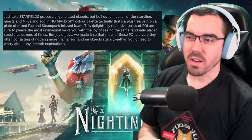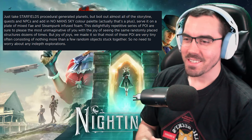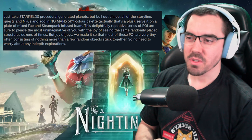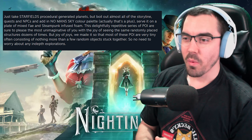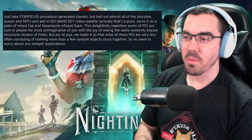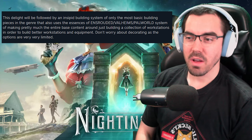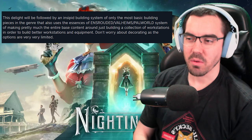Just take Starfield's procedurally generated planets, but boil out almost all of the storyline, quests, and NPCs. And in No Man's Sky's colour palette — actually, that's a plus. To serve it on a plate of mixed fey and steampunk-infused foam, this delightfully repetitive series of points of interest are sure to please the most unimaginative of you with the joy of seeing the same randomly placed structures dozens of times. Most of these points of interest are very tiny, often consisting of nothing more than a few random objects stuck together, so no need to worry about any in-depth explorations. This delight will be followed by an insipid building system of only the most basic building pieces in the genre — the essence of the Enshrouded/Valheim/Palworld system of making the entire base content around just building a collection of workstations in order to build better workstations and equipment.